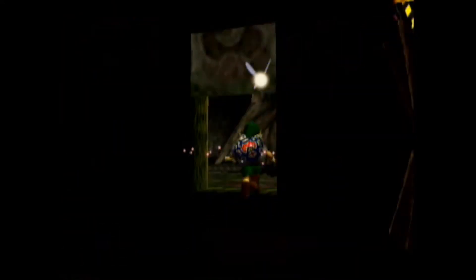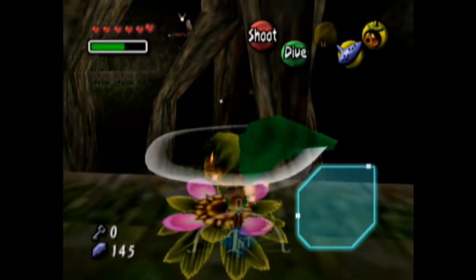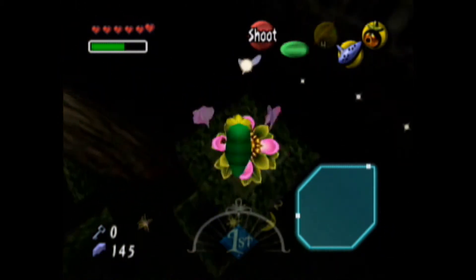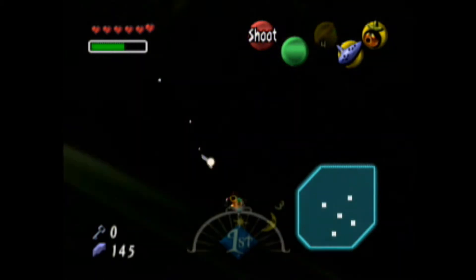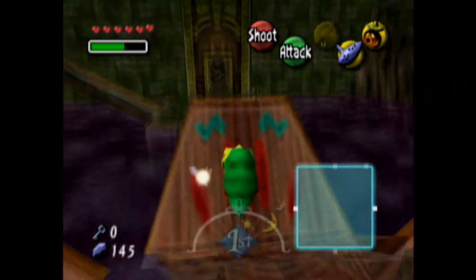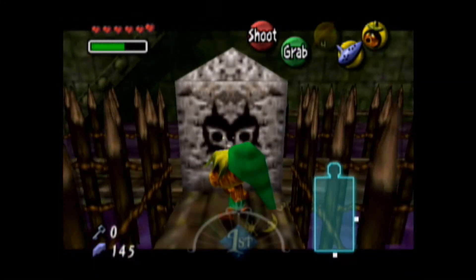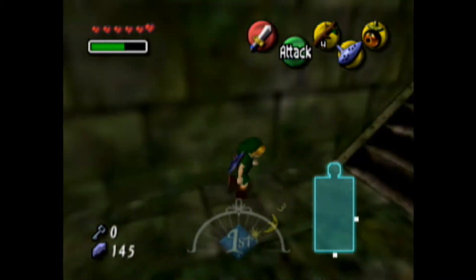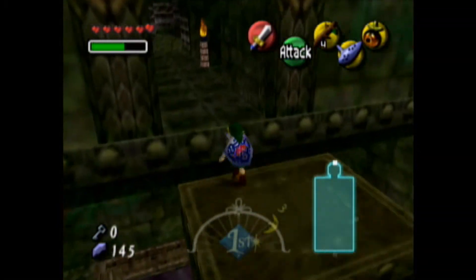That's our eighth fairy — we only need seven more. And oh yay, this room — there are no fairies in this room so you don't have anything to worry about. Get on the flower and do not fall in those holes, or else you'll end up on the first floor of the dungeon. I just fell. LP curse for the win. So we gotta go all the way back over there — first floor, you have to restart the whole thing.